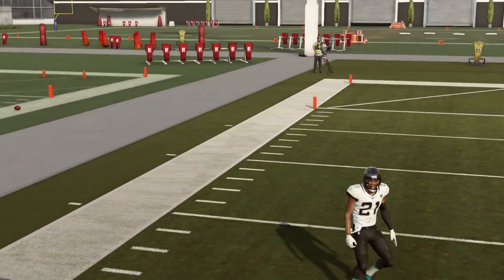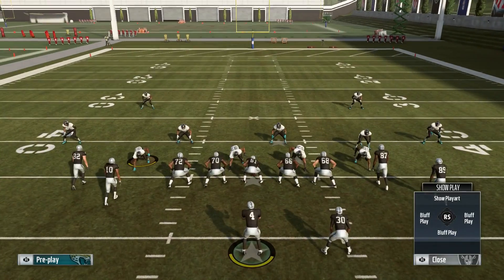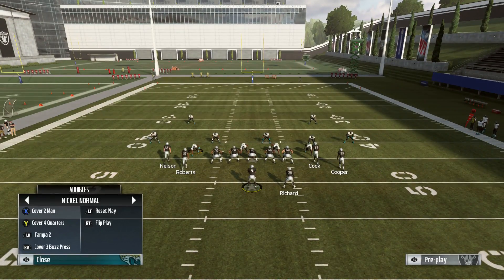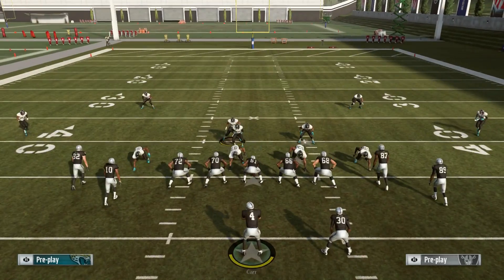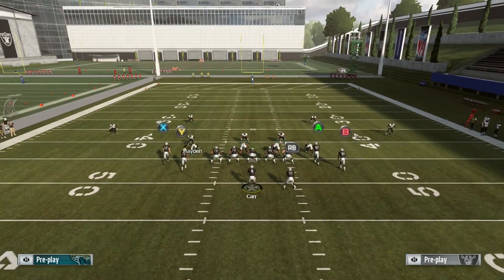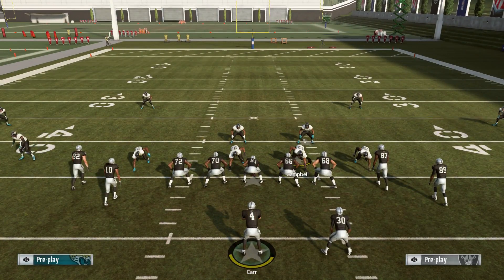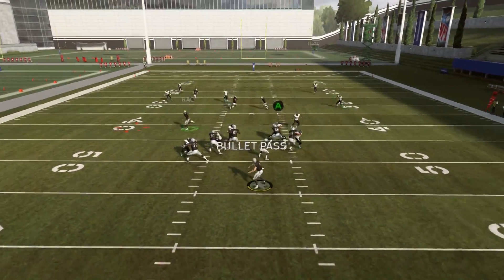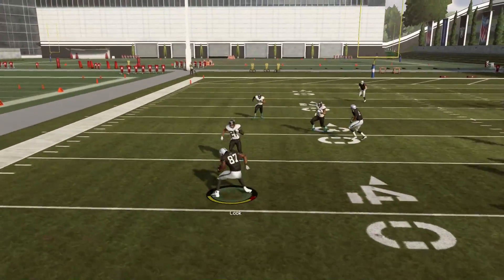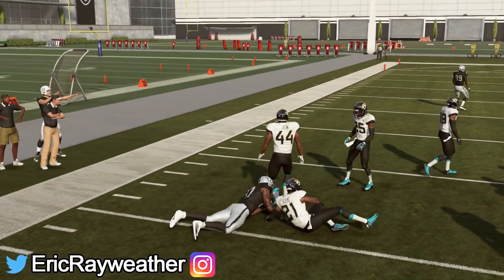We'll show it against a blitz really quick — just kind of a nickel blitz type look. A lot of people when they blitz are doing it with cornerbacks off the edge or a crossfire blitz. Whenever someone's sending heat at you, you always look to the drag first. The drag is not only a good option versus regular coverage, but it's a great check-down option. You see the cornerback comes on a blitz and leaves that whole side of the field open — we pick up almost 10 yards with a simple drag route.